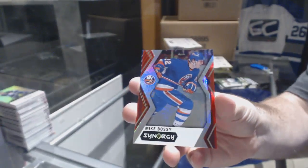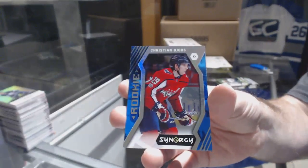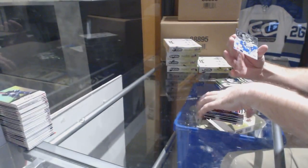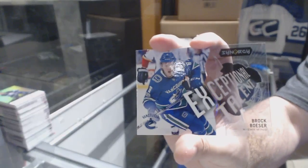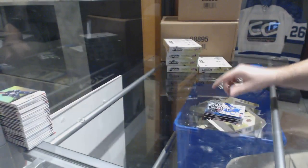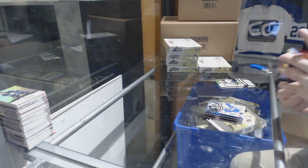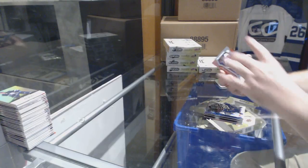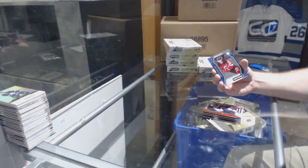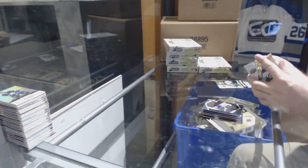Bossy for the Islanders red border, Christian Dvorak for the Capitals blue, and an exceptional talent for the Canucks of Brock Boeser. We've got a red rookie of Barbashev for the Blues, blue rookie of Jesper Bratt for the Devils, and impact players of Stamkos for the Tampa Bay Lightning.